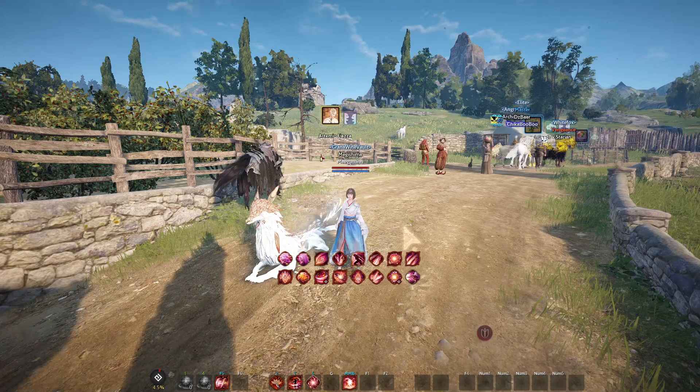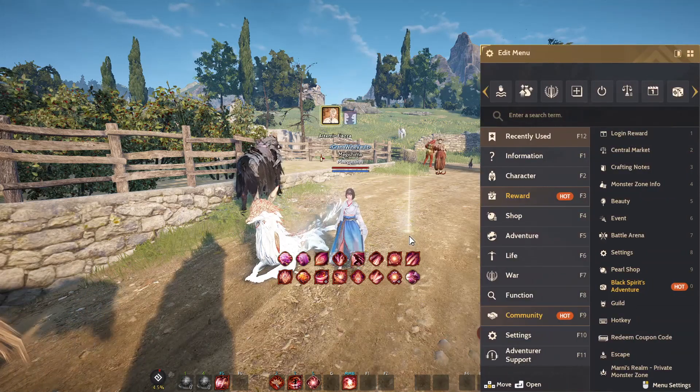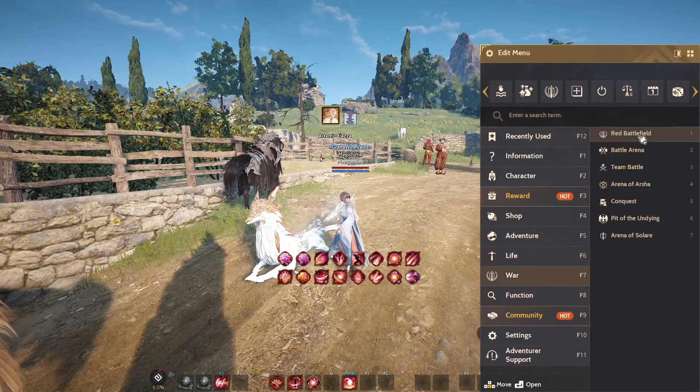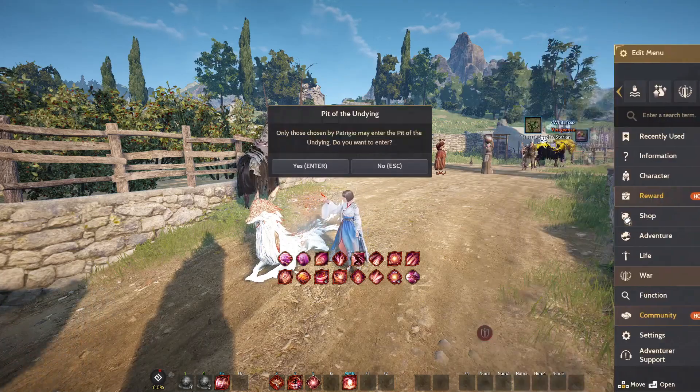Once you have your insignia you can fast travel to the pit by going to the war section in the menu and find Pit of the Undying, so you don't have to get a boat and drive all the way to Crow's Nest every time.